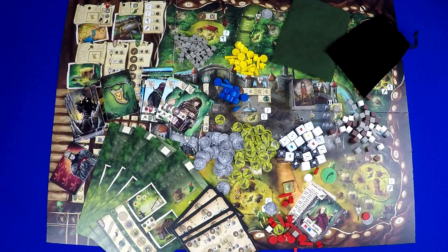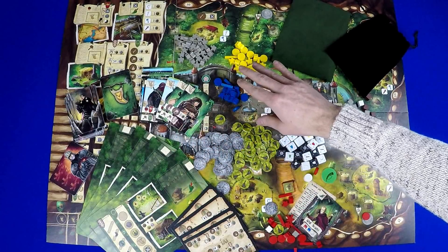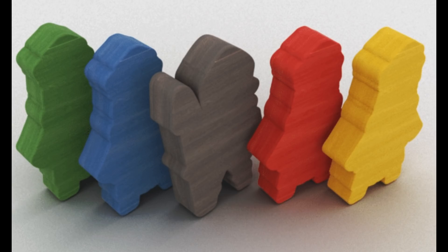Let's look at the prototype components. There's the game board, player boards, cards, tokens, meeples, bags, and dice. And here's some graphics of what the produced components might look like.